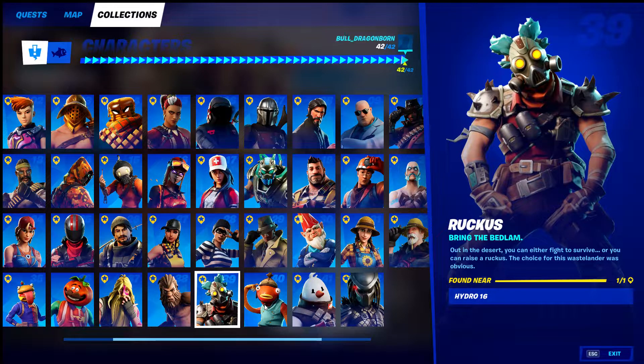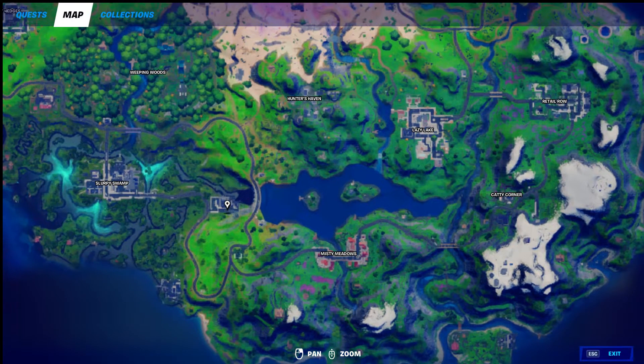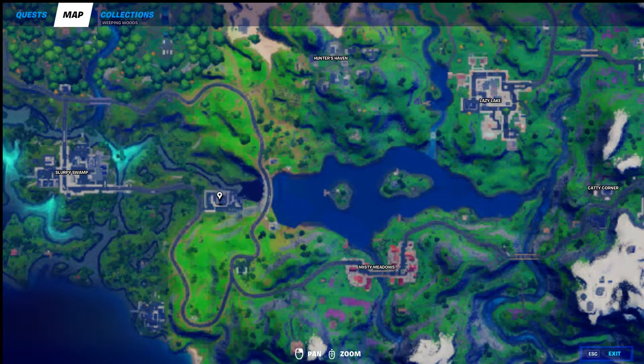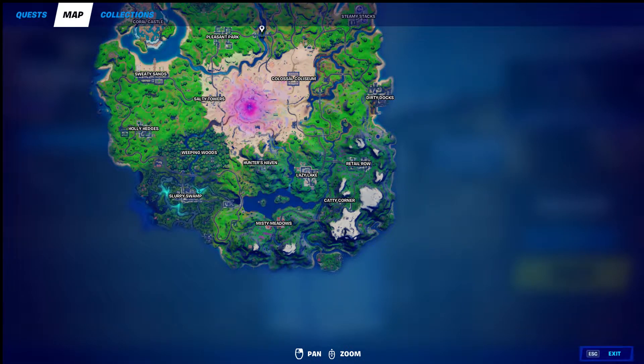Ruckus at Hydra 16 — if you don't know where Hydra 16 is, it's located right here on the map. Ruckus will give you some good loot; you can get the RPG from him. He's one of only two RPG spots — the other being the Unremarkable Shack for Explode.